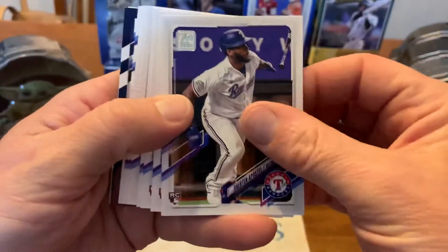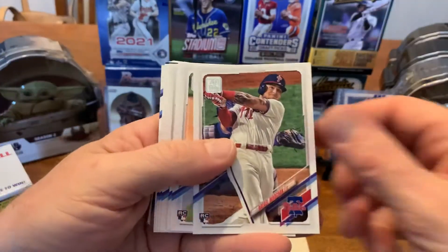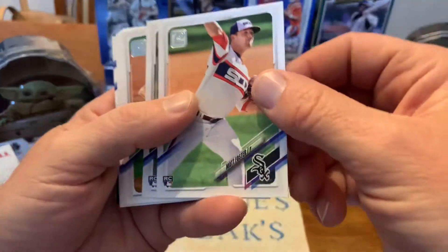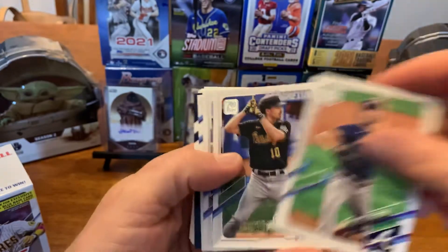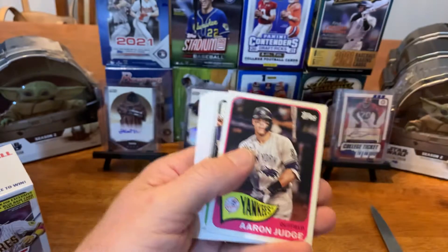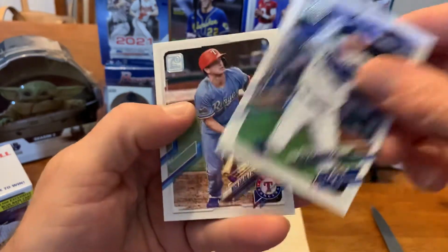We've got a shirt in the holster — we got his autograph from the Stadium Club. Wow, that's bad. Raphael Marchan, Matt Foster. Yeah, not too impressed with the writing on these ones, but nonetheless, there's our blue parallel — Tom Murphy. There's a throwback Aaron Judge. Not so much of a rookie pack this one.